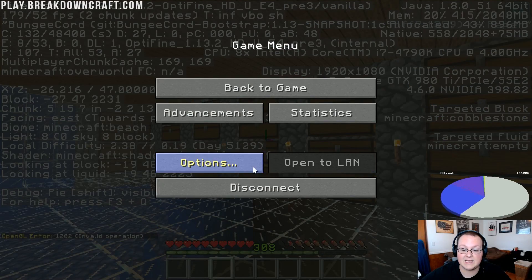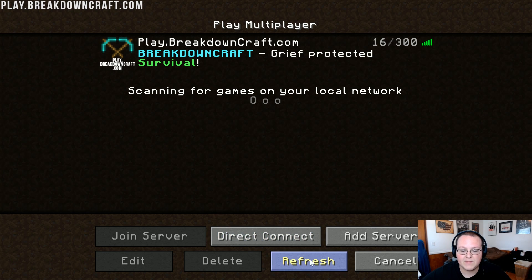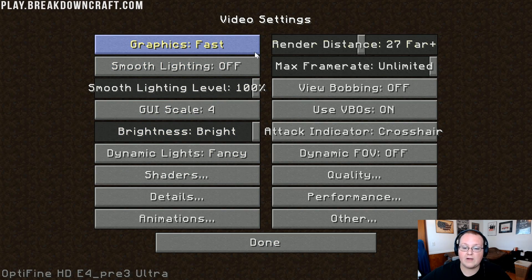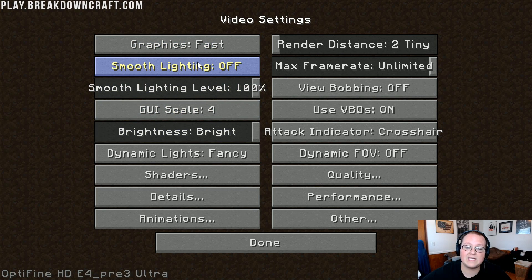So we go back to the main menu and jump into Options and Video Settings. Graphics — Fast. Render Distance — all the way down. Smooth Lighting — Off. Max Frame Rate — Unlimited. Smooth Lighting Level — turn that all the way down to Off.